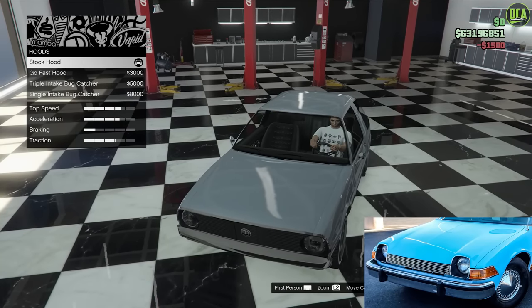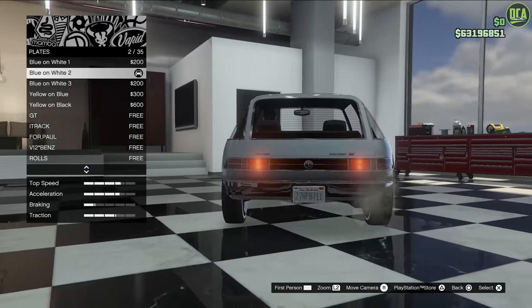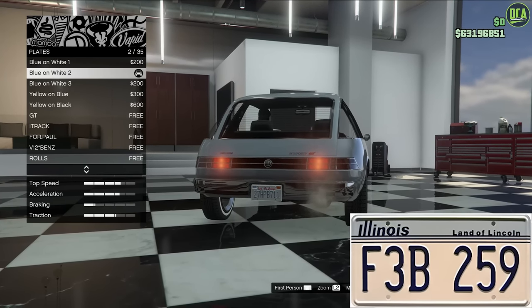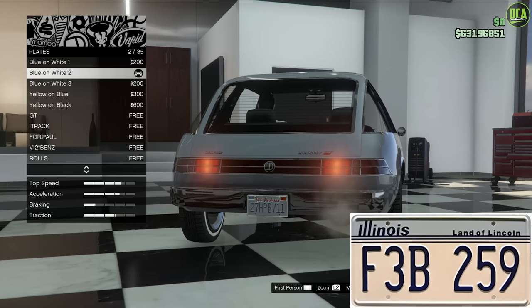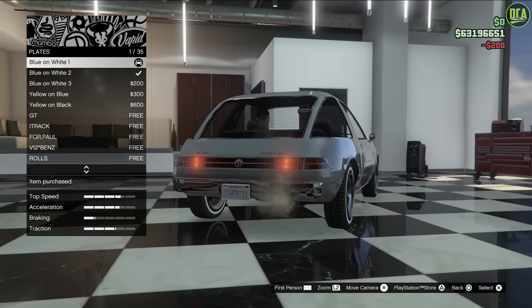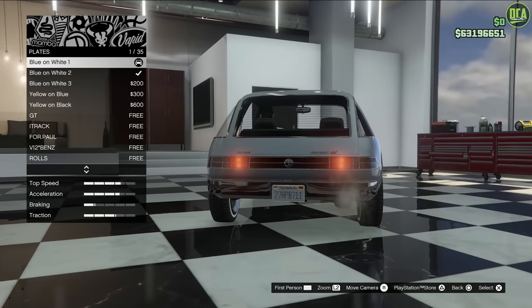Hood - keep that stock. The car had a smooth hood. Lights - keep that stock. The plate on the real car was an Illinois plate and the text was F3B space 259. In terms of a background to make it look somewhat like that, the Illinois plate has like a stripe on the top, so we'll do the blue and white one. Rockstar still hasn't done their website for plates, so we can't do a matching custom plate and we're going to have to stick with the generic text.